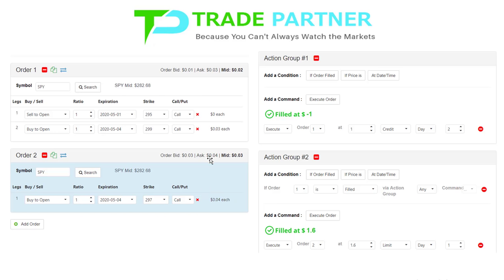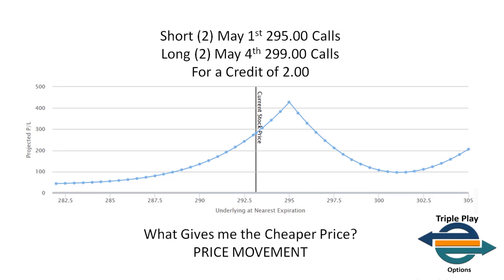With Trade Partner, I can say if order one is filled, then execute order two — I don't execute order two until order one is filled, because I don't want to just buy an option outright. Order number two is not placed until order number one is filled. Order two: buy one May 4th $2.97 call at $1.60 on a limit, placed as soon as order one is filled. As you can see, order one was filled, then order two was also filled, and then the market tanked to about $2.82 and I made the credit on this trade.